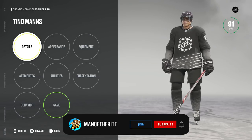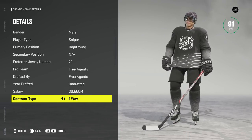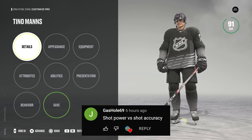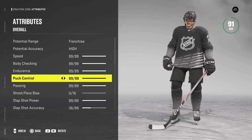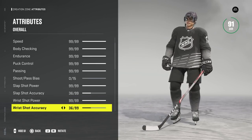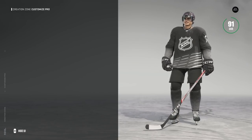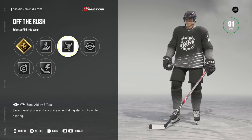Hello everybody and welcome back to the channel. Today we are doing another simulation comparison, and this time it is going to be the player's shot power versus shot accuracy. The only difference between the two sets of 10 years is going to be four stats: slap shot power and accuracy, and wrist shot power and accuracy. One player will have 99 power with 36 accuracy, and the other will have 99 accuracy with 36 power.